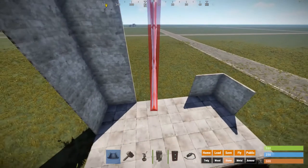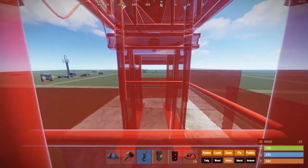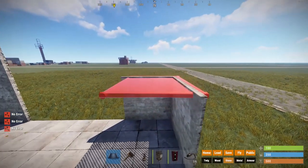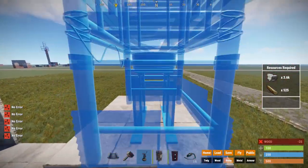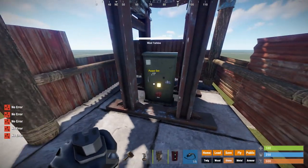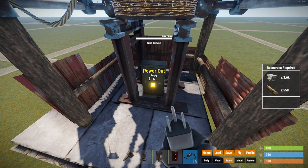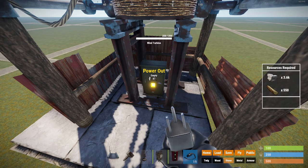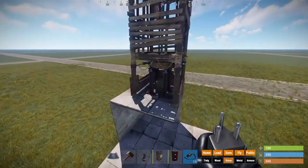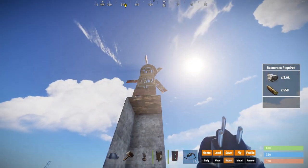I'm making two different towers for both the wind turbines. One will be higher than the other to show the power difference between both of them on different levels. As you can see here, you can see the power when I'm holding it over. If I go look at the other wind turbine, it will have less power — the one higher up is producing more electricity than the one that is lower.